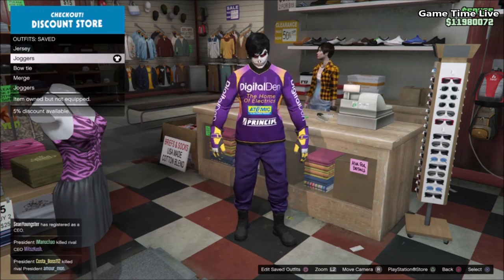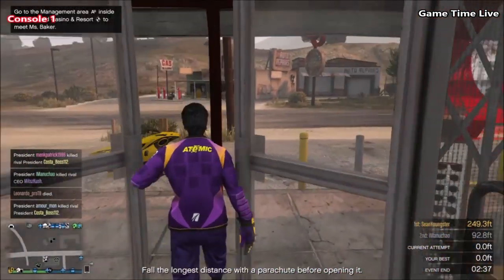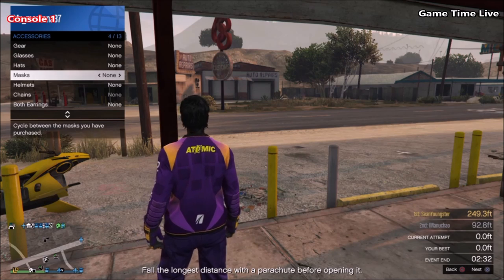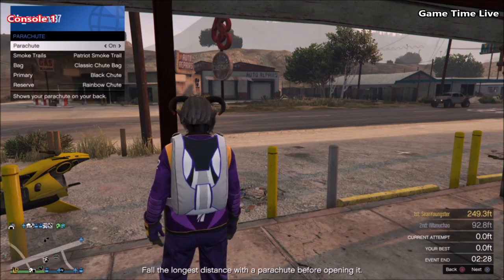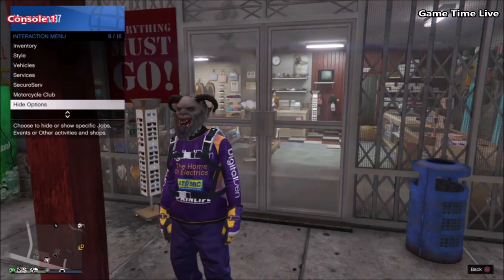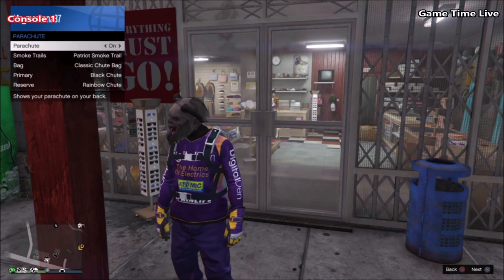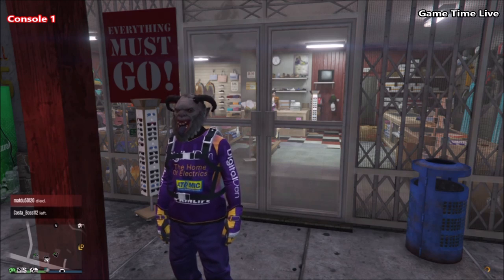Save your purple jersey on slot number one, then grab your purple joggers outfit and go to a clothes store. In the top section go into racing jerseys and put on the poison motocross racing jersey. Take off the helmet and save this on slot number two — the shoes don't matter as they'll be changed by the components. You should now have the purple jersey on slot one and the purple joggers with racing jersey on slot two. Put on your joggers outfit, then in accessories throw on a Krampus mask and a parachute. When you see a yellow save icon in the bottom right corner, you can continue with the glitch.